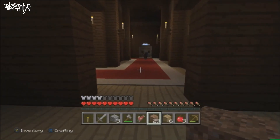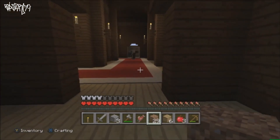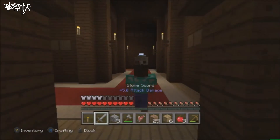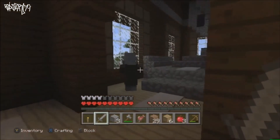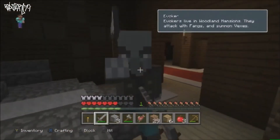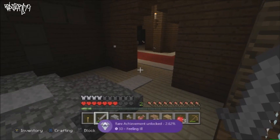I went in and luckily saw a second evoker in the hallway. I checked to see if he was by himself — and he was. So I got my sword, ran right towards him, and got the kill as fast as I could. The Vindicators started attacking me right away since they're usually guarding the evoker. And there we go — Feeling Ill achievement unlocked.